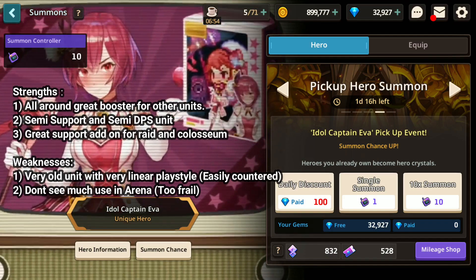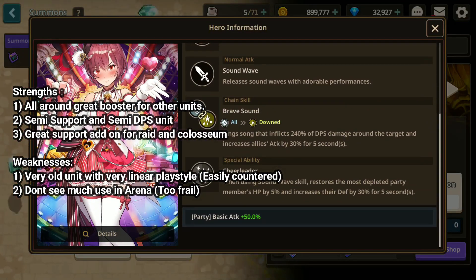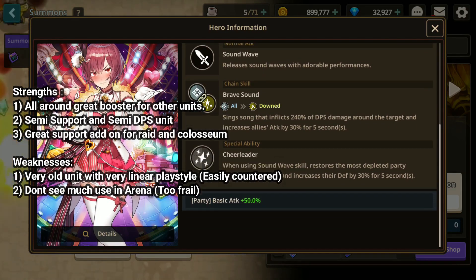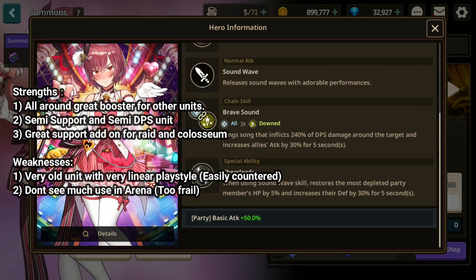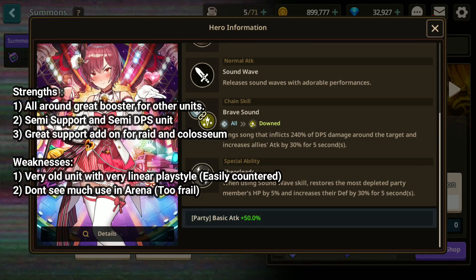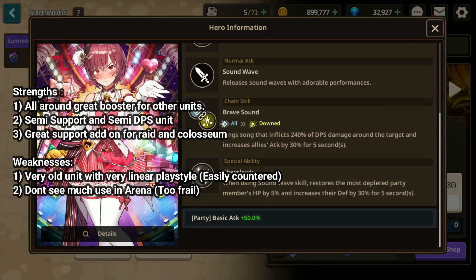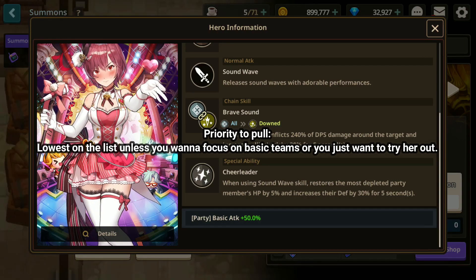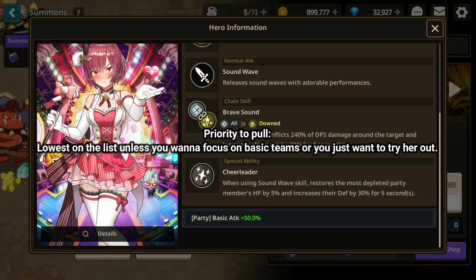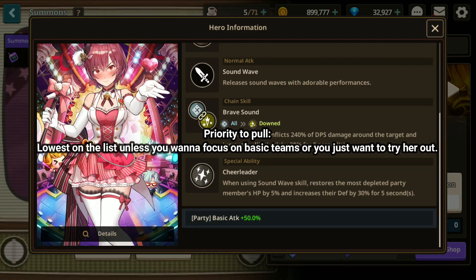The last unit is Idol Captain Eva. Idol Captain Eva is a very situational pick. She's good in Colosseum as well as Guild Raid if you're running a basic team, but that's about it — she's basically a support unit at this point. She doesn't hit as hard and she doesn't survive as long as the other range units. If you are focusing on Colosseum and Guild Raid and you need a basic attack buff in your party, then pull for her. If not, I'd definitely recommend you skip her and her exclusive weapon.